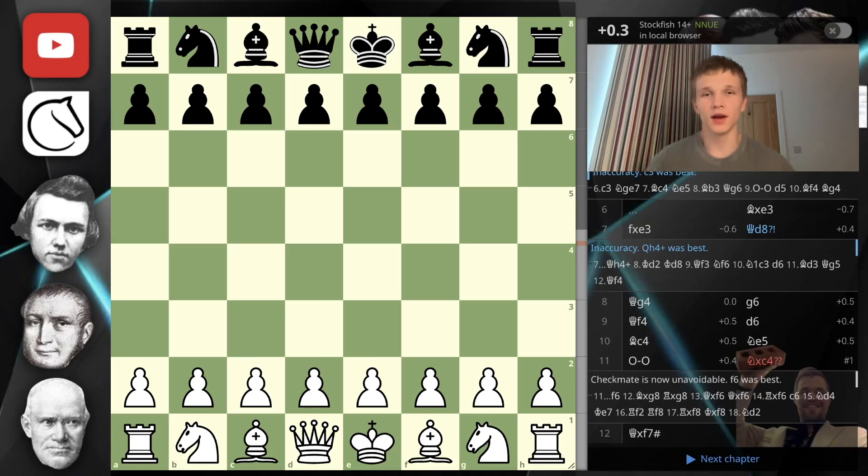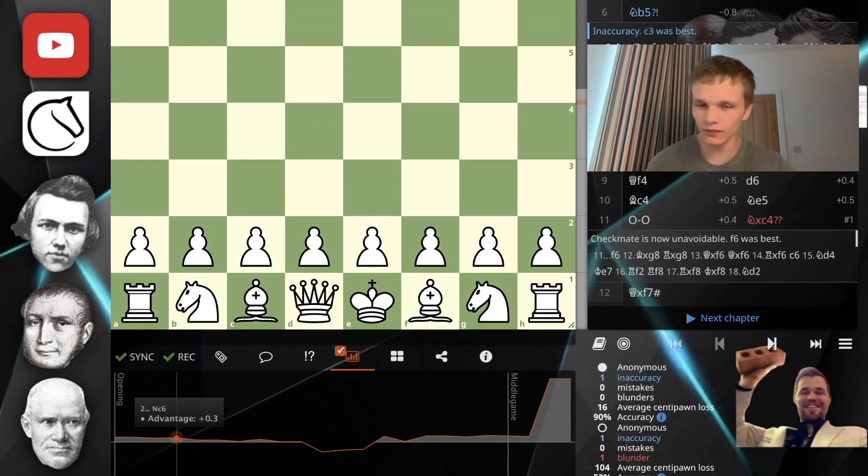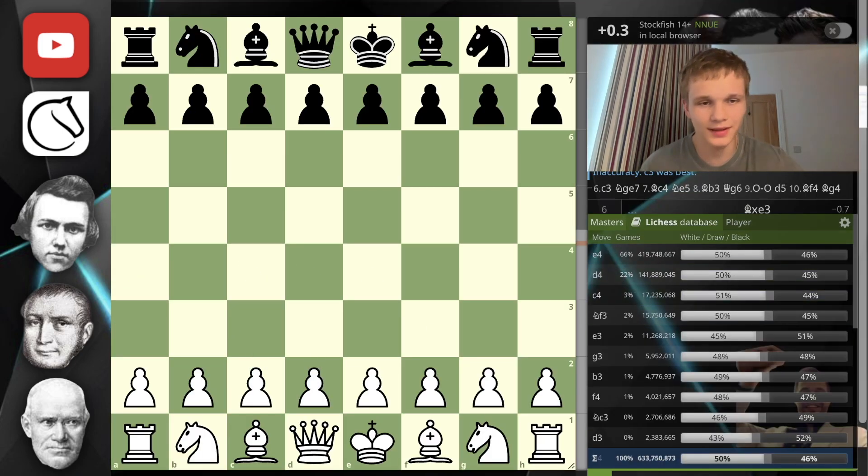Here we are in the study now — we're going to go through game one, which was the perfect game. If we scroll down and look at the graph-based analysis, you'll see it was basically even with one inaccuracy, giving white — rather me — a 90% accuracy. However, our inaccuracy was actually a book move, so we don't count that as an inaccuracy. It was intentional — it was when we played the Blumenfeld with knight to e5.